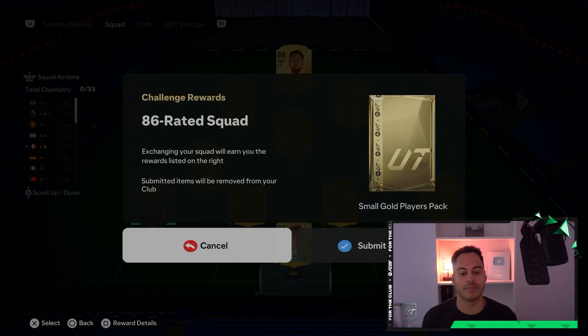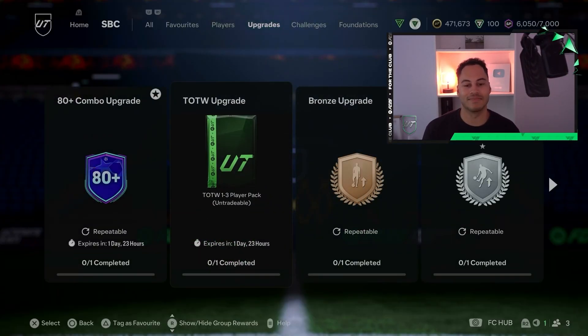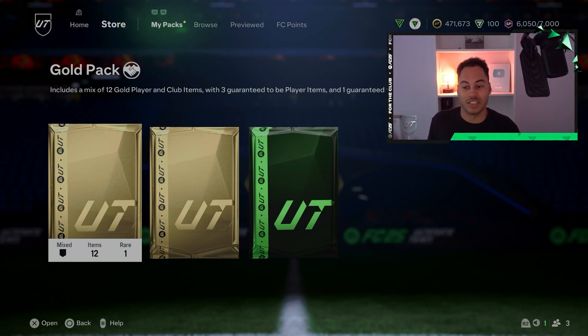Let's submit this and complete the SBC. It's pretty high — the first hero upgrade of the year. Again, it's costing 120, maybe 130,000 coins, so you're ideally looking for a hero worth that. To be honest, I don't really know who I'm going to get, but we're going to head right into it.